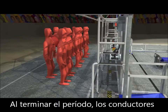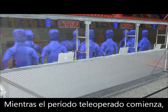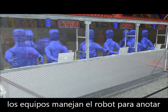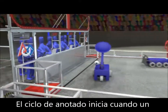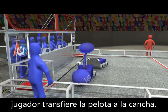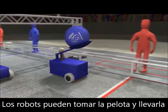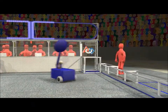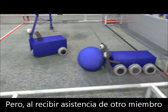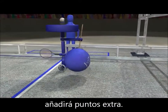At the end of the autonomous period, human drivers step forward to take the controls. As the tele-operated period starts, teams command their robots to score as quickly as possible. A scoring cycle starts as a human player transfers a ball onto the field. Robots can just take the ball and run directly to the other end of the field to earn the basic goal score, but receiving assistance from your partners in moving the ball down the field will add bonus points.